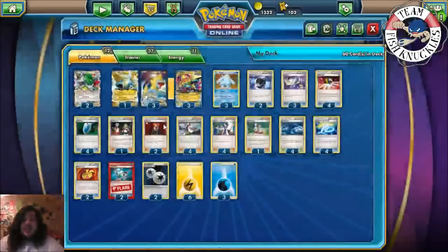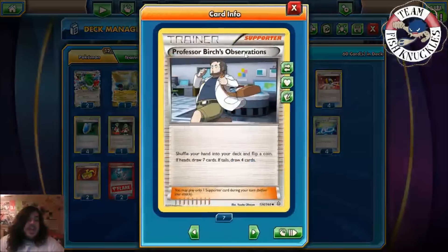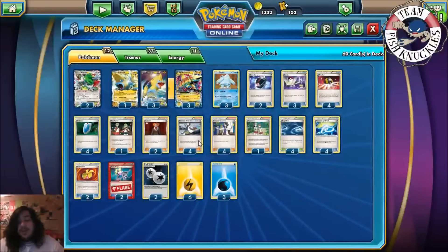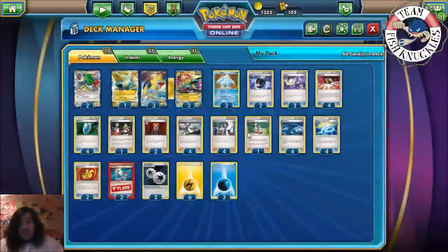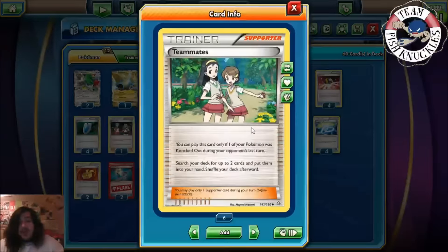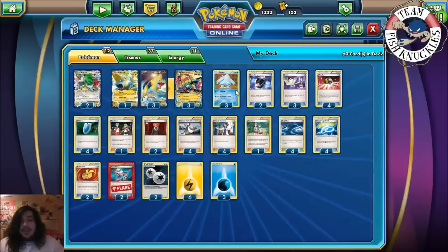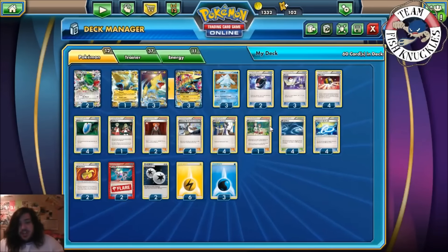Two Lysandre. Four Birch — you'll probably never see me play Shauna. Birch is better in my opinion because you have the opportunity of drawing seven, and the downside is drawing four instead of five — it's a one card difference, averaging 5.5. Four Sycamore — discard your hand and draw seven. One Teammates — if one of your Pokemon is knocked out during your opponent's last turn, search your deck for two cards and put them in your hand. So if they knock out a Mega Manetric, you can search for a DCE or Regice — two cards you need. Pretty good.